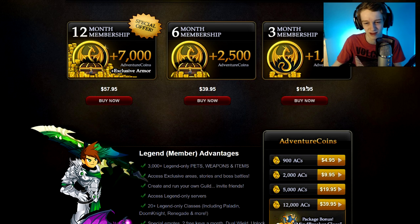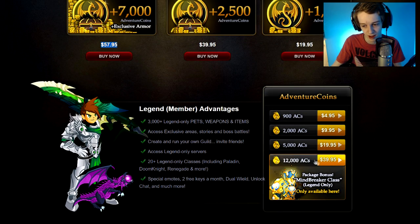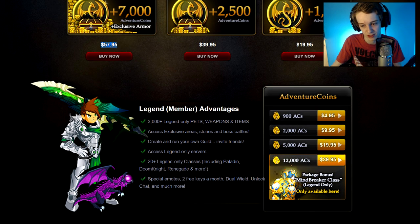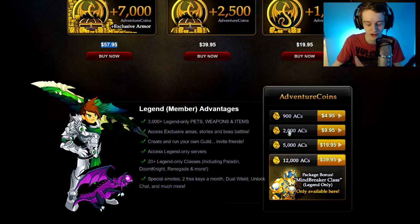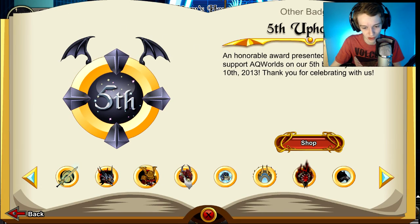I don't know why that is — I guess it's to sell more 12-month memberships. I just find it weird that there's no equivalent AC value package. The cheapest option right now is 12K ACs, but if they're going to sell this for nearly $60, they should offer a higher AC bundle — maybe 18,000 or 24,000 ACs — and potentially include a new class that isn't member-locked. That's another issue: if you buy a lot of ACs, you get a member-only class, which means you still need a membership. But enough rambling about the payment system.